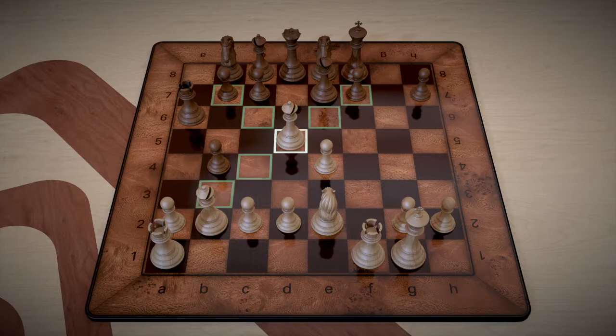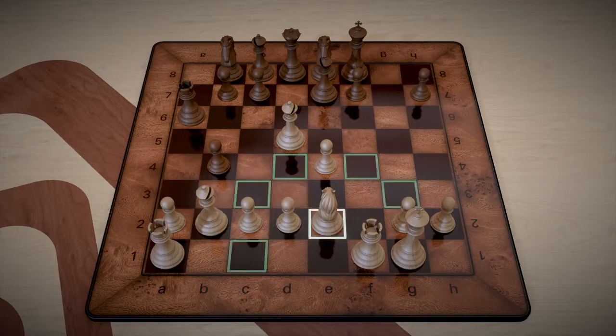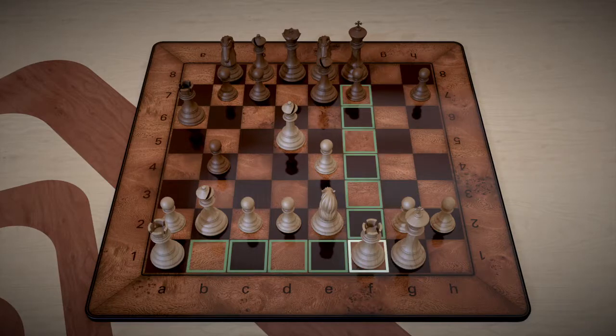If you'll notice, there's a bishop right here protecting this piece, and there's only one defender — the king — and then there's a bishop right here. So we can do a series of checks and discovered checks. We're going to play rook takes f7, check.